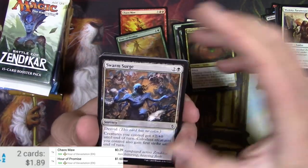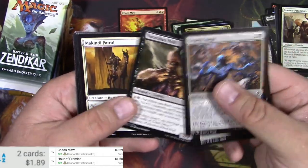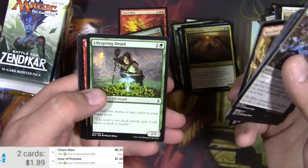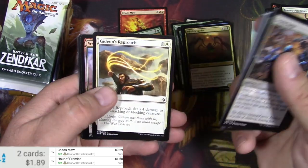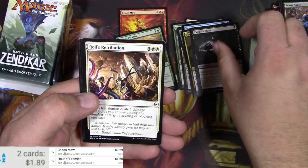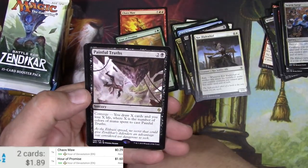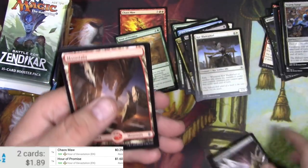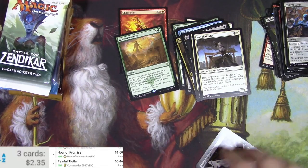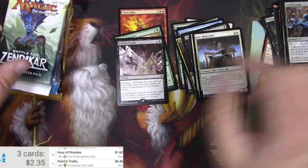Let's do it anyway. Got a Surge. Some Eldrazi's. Some other cool stuff. We got a Vampiric Rites. Royal's Retribution. Core Blade World. Painful Truths — let's see how painful they are. They have been reprinted in Commander. Then we go to Full Art Mountain.